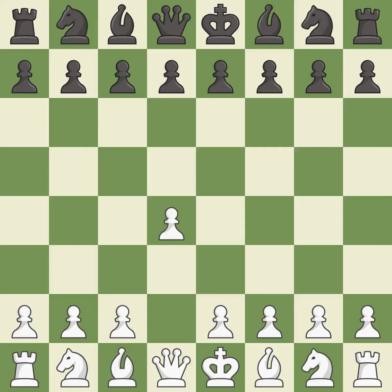Opening with the queen's pawn controls the center and usually leads to more development of the pieces. The Indian game begins by controlling the important e4 square with the knight, rather than a pawn. C4 builds a strong center by controlling the important d5 square and creates a square for the knight to come to c3 without blocking the c pawn.